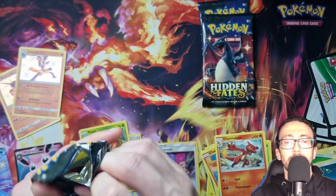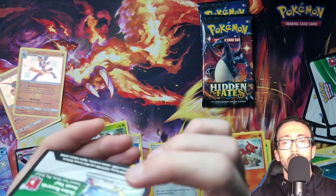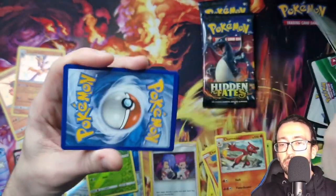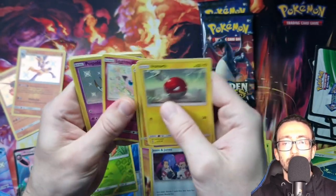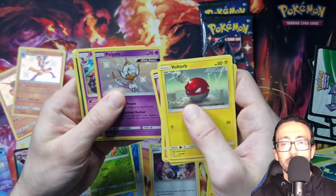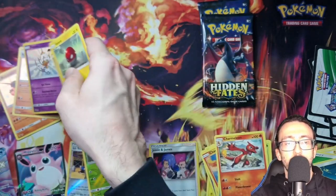Last Mewtwo artwork pack. And we've got a Voltorb, Koffing, Cubone, Geodude, Jigglypuff. We've got a Shiny Vault Poipole — of course, it's an Ultra Beast. Arbok. That's three Shiny Vaults.